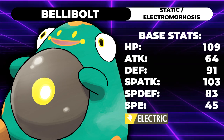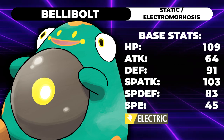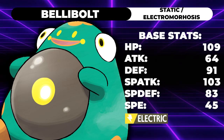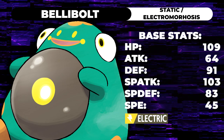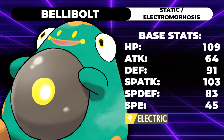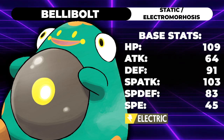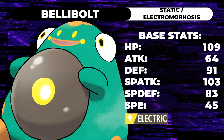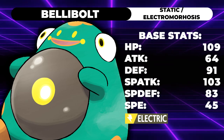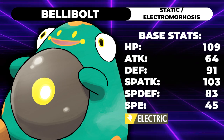Bellybolt is a pure Electric type with 109 HP, 64 Attack, 91 Defense, 103 Special Attack, 83 Special Defense, and 45 Speed. This thing is fat — not just visually, but it can take a hit. Pure Electric is a pretty solid defensive typing: you resist opposing Electric, you resist Steel, and you're only weak to Ground, which we'll take advantage of in a moment.